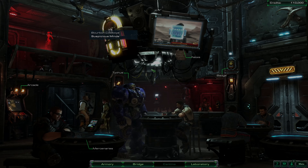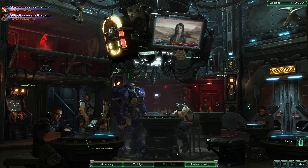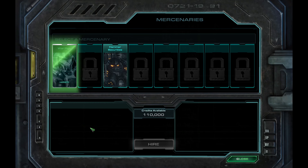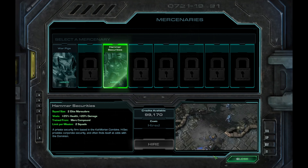Hello everybody and welcome to the next video on my StarCraft II Brutal difficulty guide. As usual we are going to be starting out on the Hyperion. We're going to be checking out what we can get from the lab that we just unlocked, as well as the armory and the mercenaries that Hill has for us. We are going to click on the mercenaries and get those Hammer Securities, because they're going to be very useful for this mission.